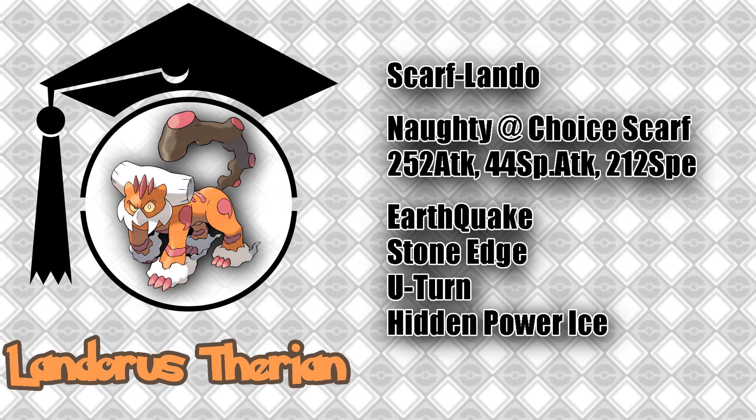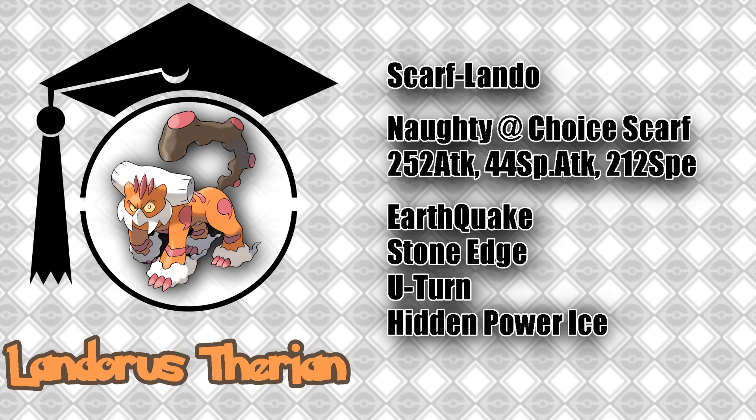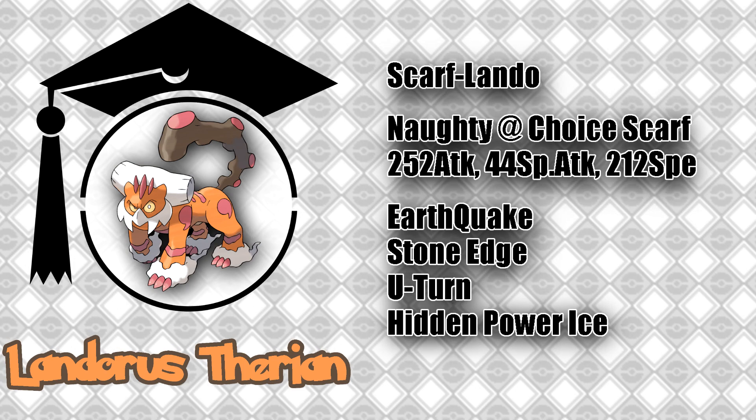Another option is to run the same set, but with a Naughty nature, 44 EVs in Special Attack instead of HP, and have Hidden Power Ice in place of Knock Off. Hidden Power Ice provides coverage for Pokemon such as Garchomp, but it does come at the cost of a little bulk and much of your physical coverage.